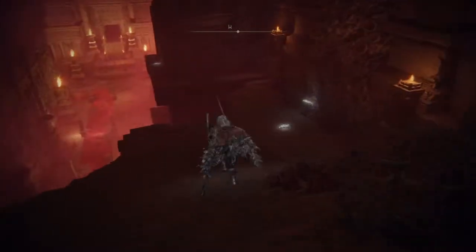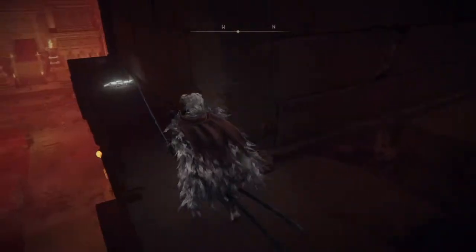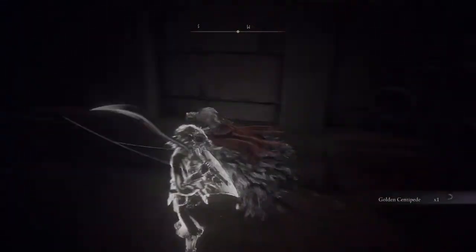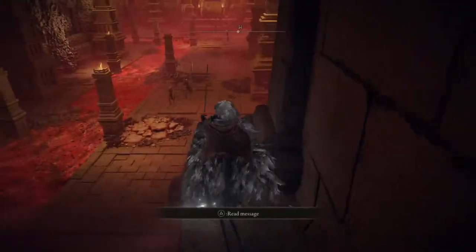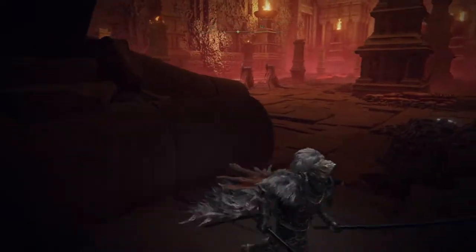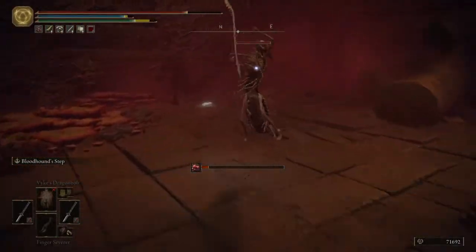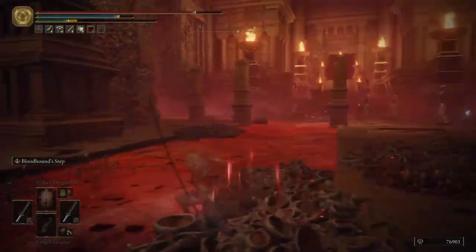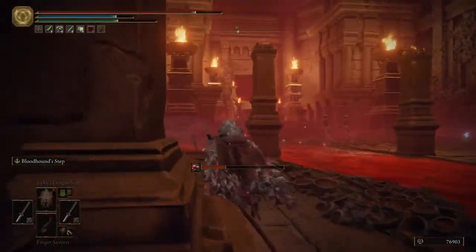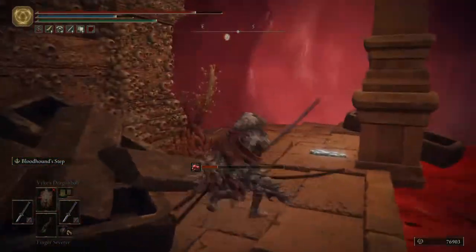After you have the ring, go ahead and head down. You're going to have to platform yourself down. You can drop down right there if you want — there's a Golden Centipede you can grab. You're going to be dealing with a bunch of these enemies so deal with them properly. If you head back there you'll find an Ulcerated Tree Spirit that drops a Golden Seed. If you head up there you'll find a Scarlet Rot Dagger. Head down and go south and come to the coffin, then rest inside it.